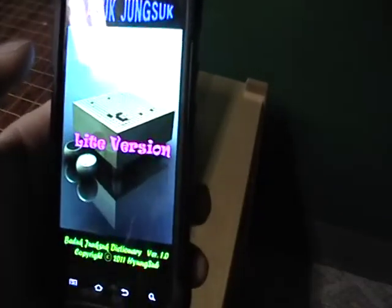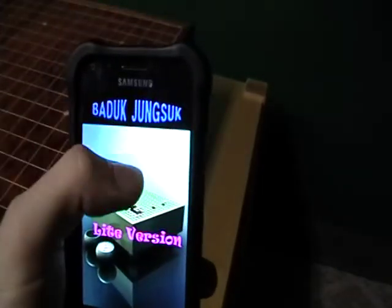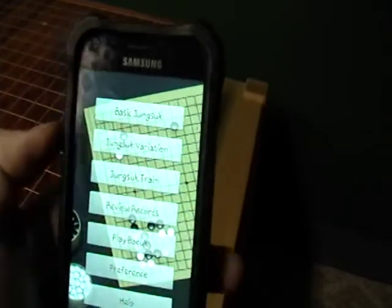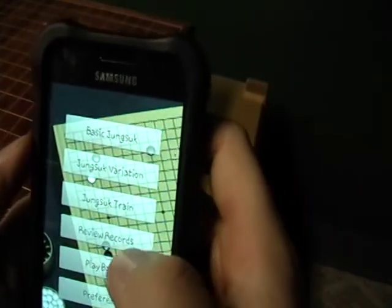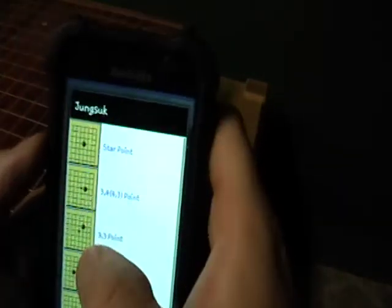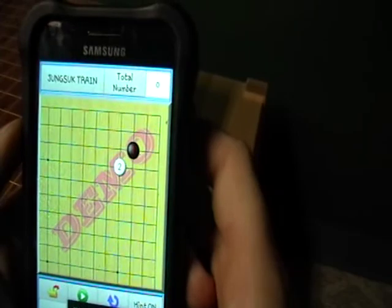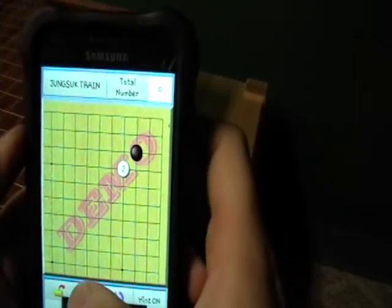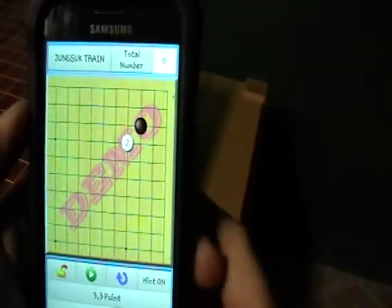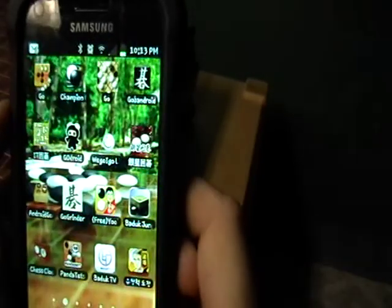Here's another free program — it's a light version. I have yet to find the non-light version. Jung-Suk is a Korean word for joseki, so it's got a lot of options. But it's definitely a demo. You pick your point — 3-3 point — you pick your approach, we'll go with the diagonal approach, and then you pick your next move. And there are none. It says the light version does not support it, which is just frustrating because you don't know what it supports. But it will give you different joseki combinations. It would be really nice if it were finished.